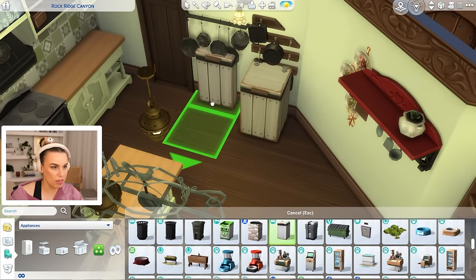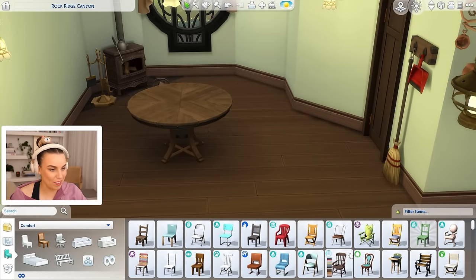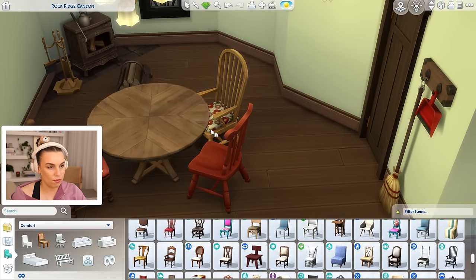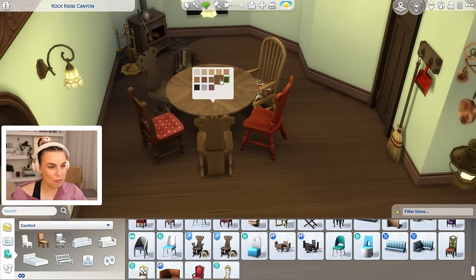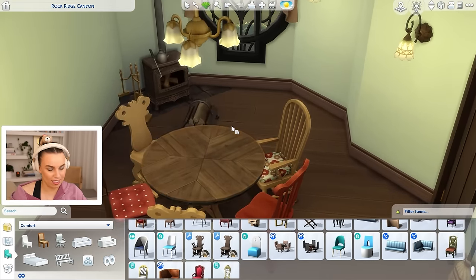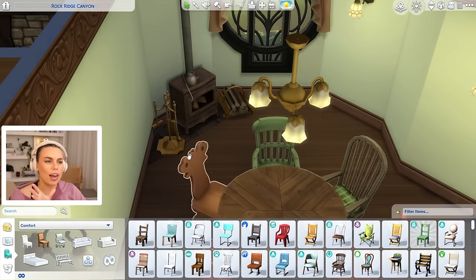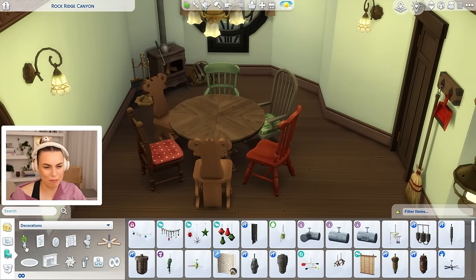For a dining table I was thinking of going with a circular table near a fireplace with some cottagey looking chairs - maybe even mismatched chairs. I love this one from Cottage Living with red spots on it, this one from Cats and Dogs with the flower pattern, and these beautiful PRSM Woodland Ranch chairs that remind me of Snow White from the original cartoon movie. And then one more chair in a green ranch colorway to tie it in. We need a fire and a fireplace guard - I thought we had one of those but maybe I'm thinking of one that came with custom content.